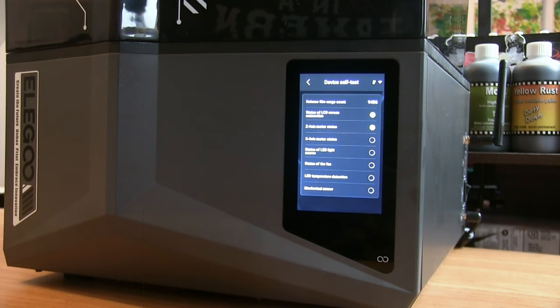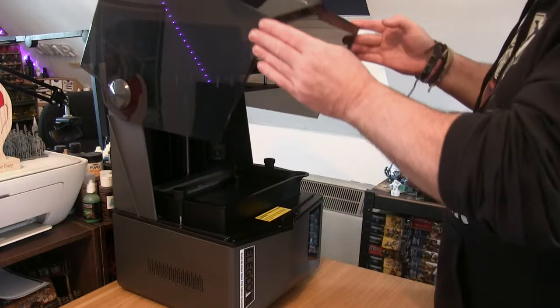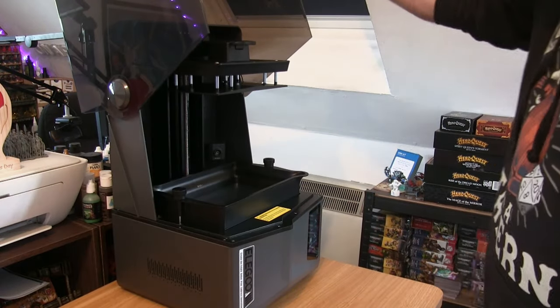This is where the thing does all the setup itself. Whenever you move it and when you first turn it on, it goes through its own little setup stage — which is just awesome because what it's actually doing is a self-leveling. This prints in a very different way to a lot of other printers.